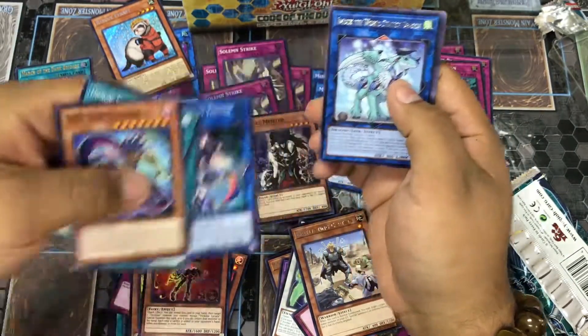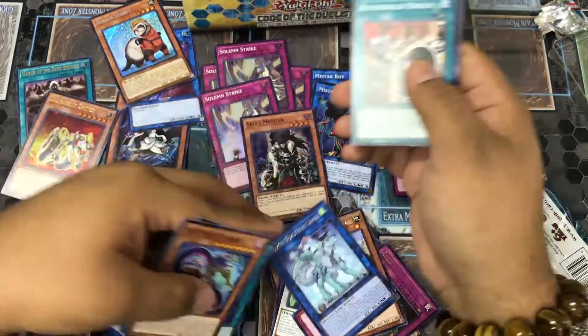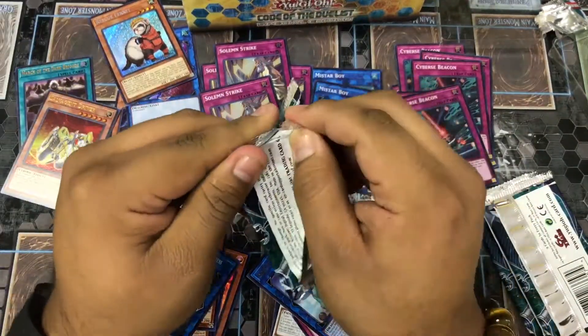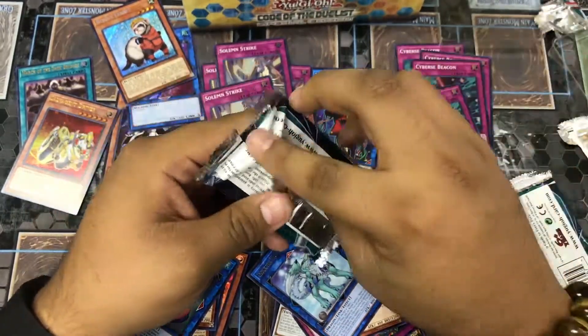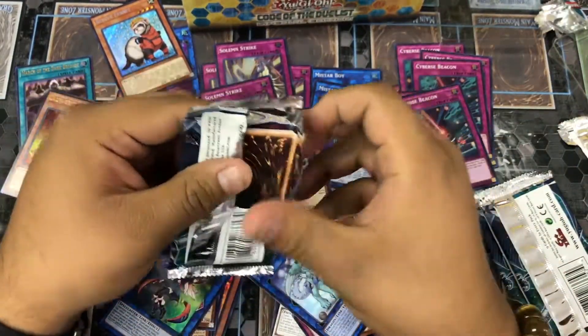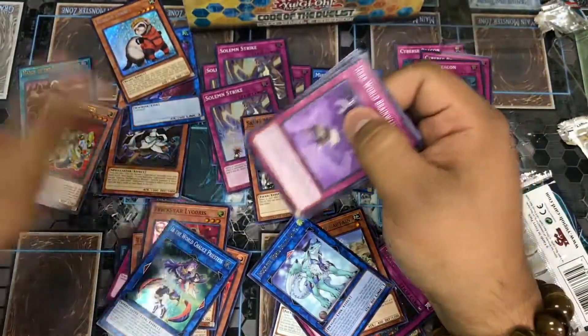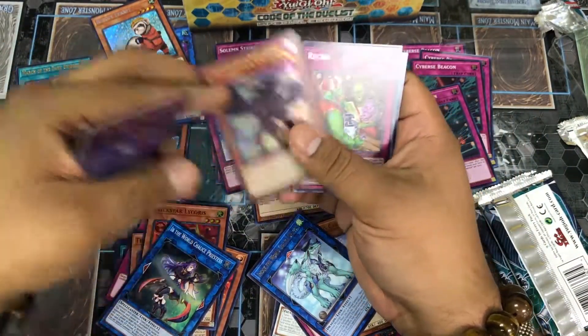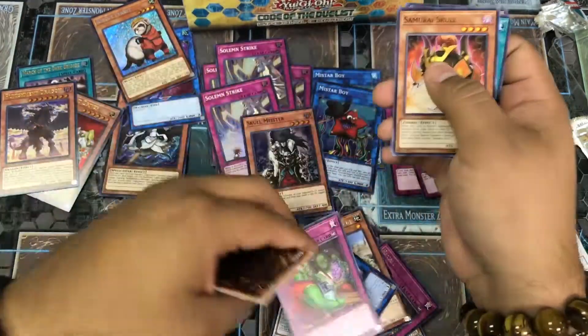A B Chalice and another World Chalice Dragon — nice. You can practically build a World Chalice deck just from this box. And Punishment Dragon as our ultra and a Recall as our rare — not bad at all.